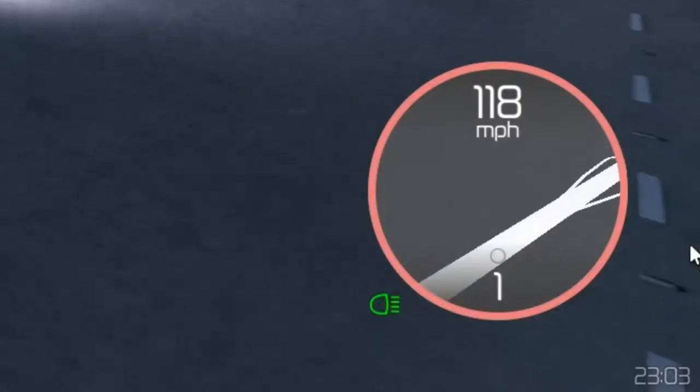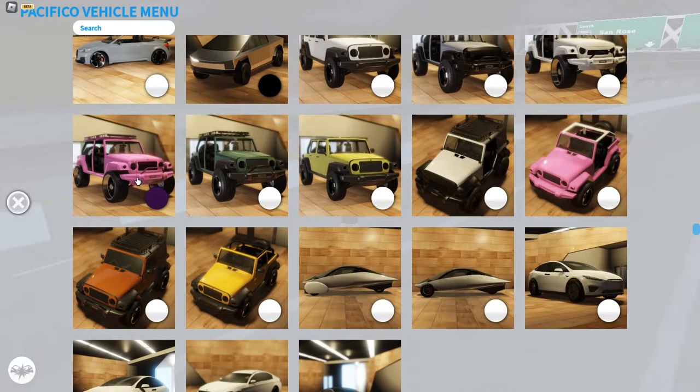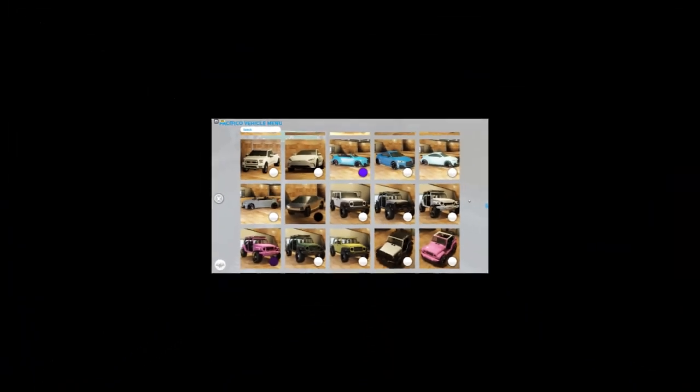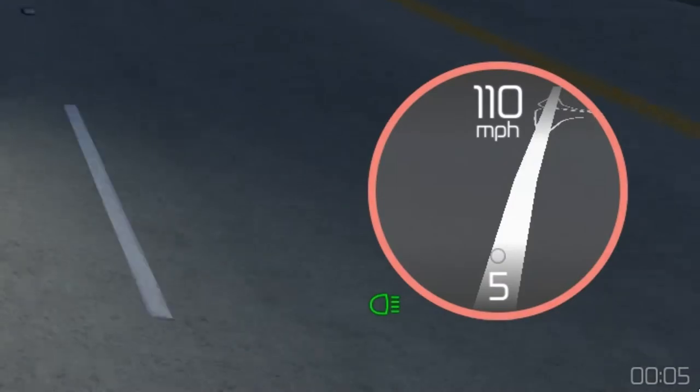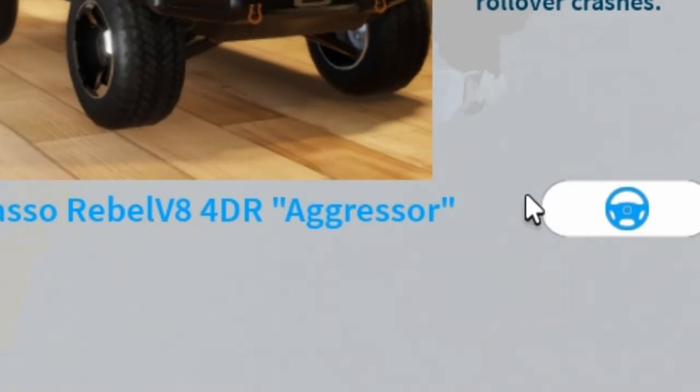Now we have the Tesla Cybertruck — only 180 miles per hour. You also get around 10 jeeps, so if you like jeeps I recommend this game pass. The first one is only 110 miles per hour.